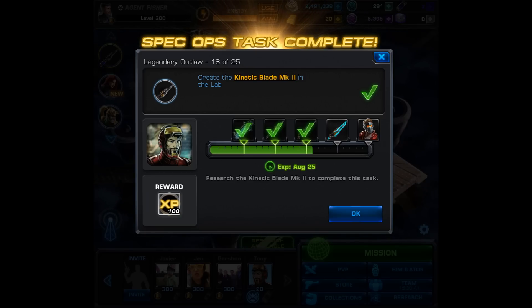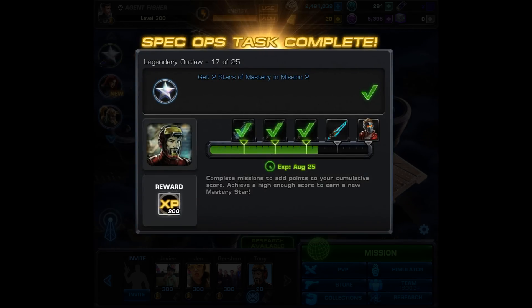We also get to move on to task number 17. For this one, if you're lucky, it'll pop up completed, and that's because you have to get 2 stars of mastery in Mission 2. If you didn't happen to get enough on your first playthrough, you'll have to go back through Mission 2 once again. Then after completing this, you'll move on to task number 18.